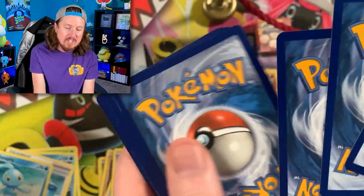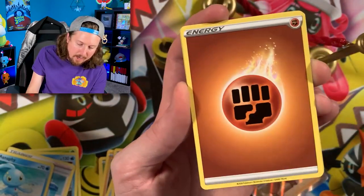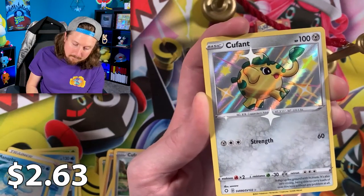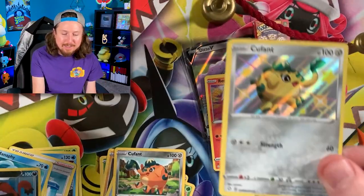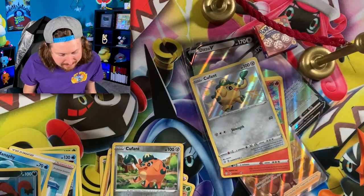We got Morpeko with a Shuckle Squad in the background, Energy, and Team Yell. Going for the Reverse Hollow Ball Guy — and we pulled a shiny! We'll take the shiny and a Sableye for the Rare. Let's go ahead and sleeve it up. Right up there in the VIP section.